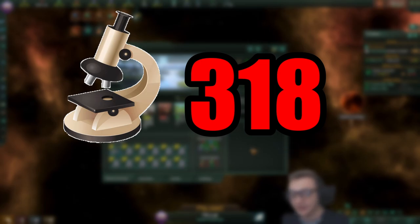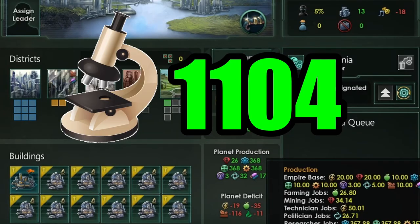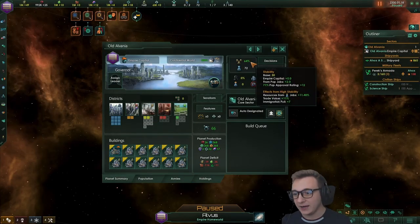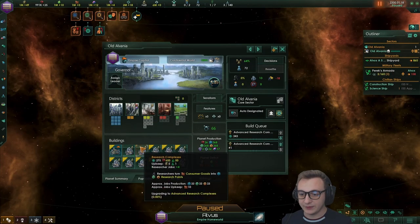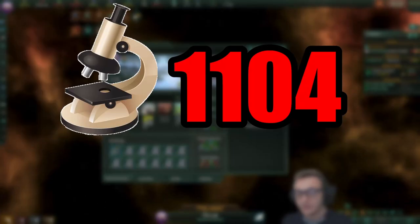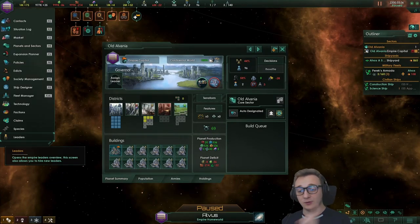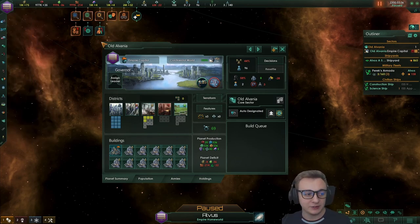We've now gone from 318 to 1,104 science from this planet just by upgrading all our labs and increasing the stability a bit. And if we upgrade everything else to the max and fill out the pops, we're now producing 1,608 with fully upgraded research complexes. So that's already impressive, but we can increase this much much more.